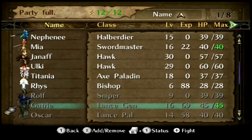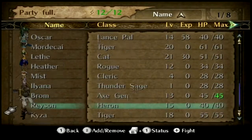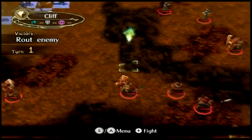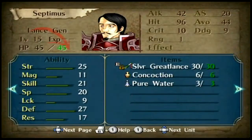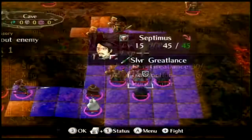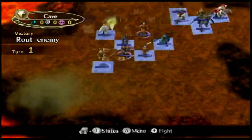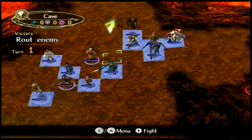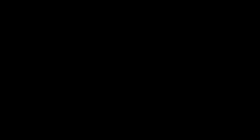It's this stage. Yeah, I'm gonna use these units. Let's see — if I recall, there's nothing worth stealing there, is there? Other than this dude's concoction. Yeah, this setup should do just fine. Okay, let's do this.